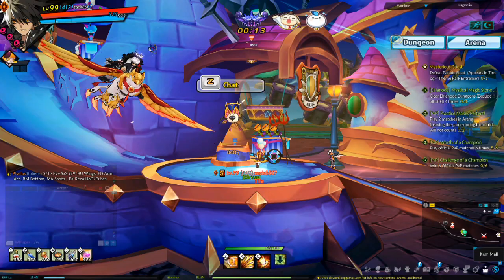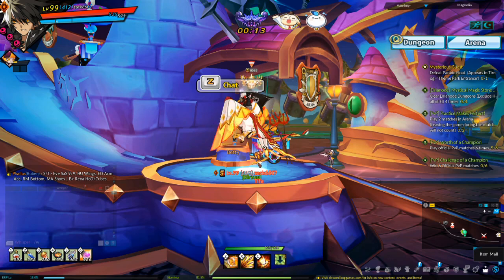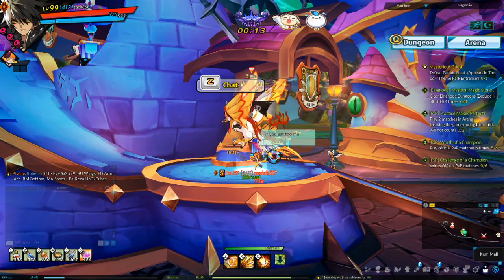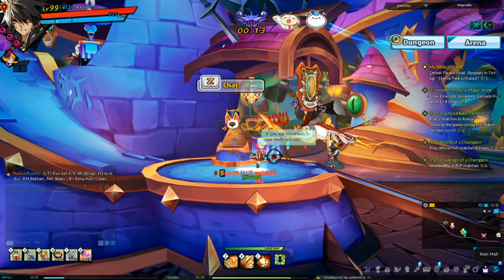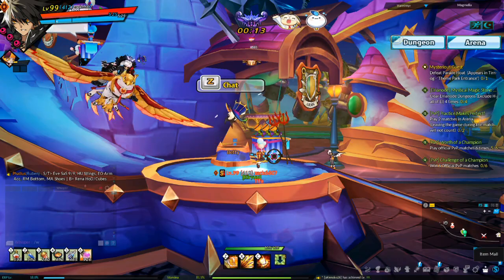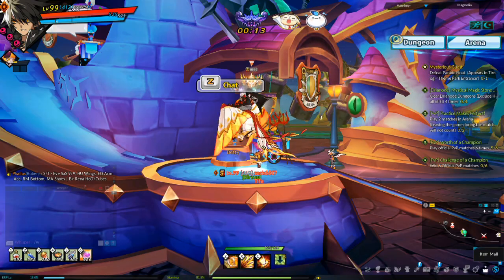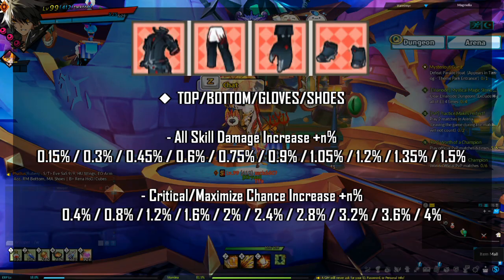Now for the recommended shadow effects for DPS. Disclaimer: these are recommendations based on current knowledge of the gear and effects, and the current L-sword meta, and may change in the future. It is recommended to aim for max values. For your 1 star effect, you want the same thing for all pieces — either all skill damage increase, or critical/maximized chance increase, which frees up slots to socket boss damage.